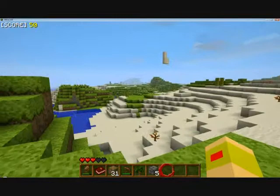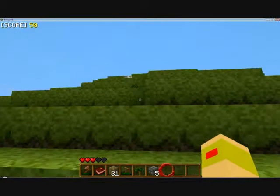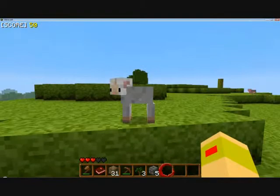So I've got my little base set up. Oh my goodness — oh my goodness, it's a baby sheep! Oh my goodness. To hug you? No, that's not a hug, that was a punch. I want to hug you, not punch you.